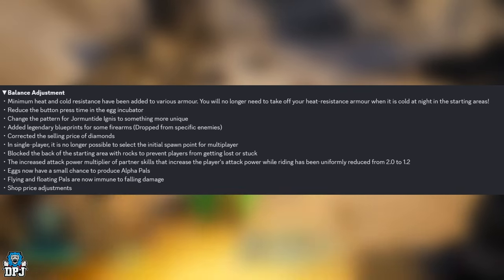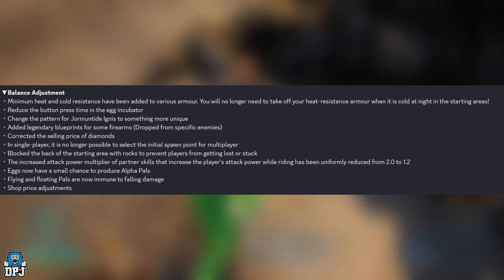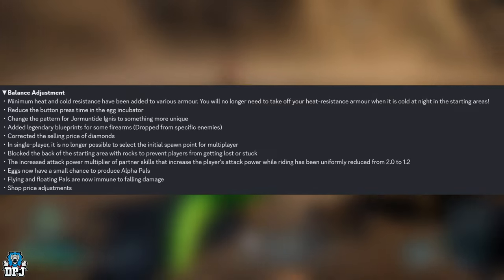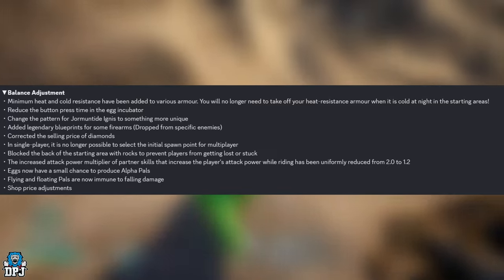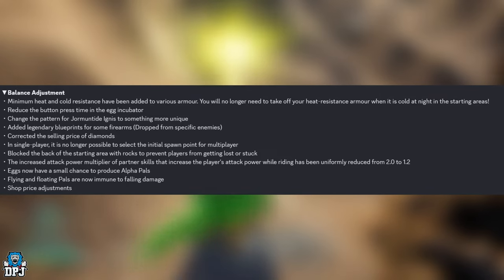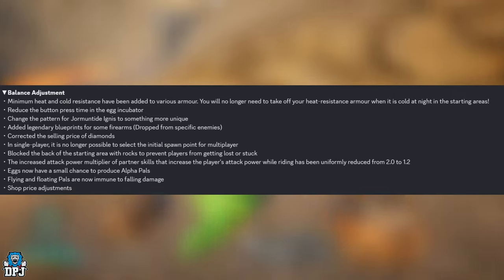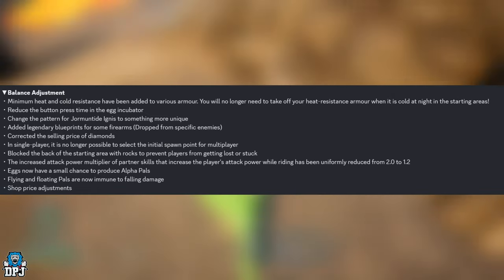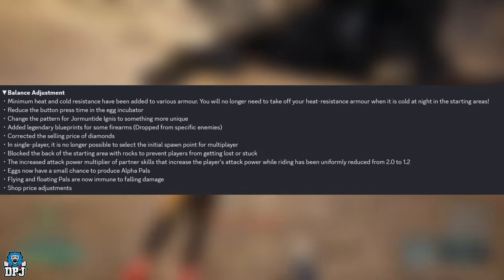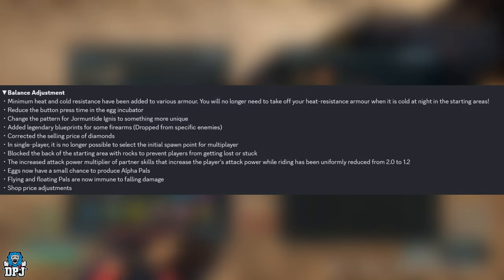For balance adjustments: minimum heat and cold resistance have been added to various armor — you'll no longer need to swap armor when it gets cold at night in the starting areas. Reduced the button press time in the egg incubator. Changed the pattern of Gorirat/Ignis to something more unique. Added legendary blueprints for some firearms, dropping from specific enemies. Eggs now have a small chance to produce alpha Pals — that's incredible. Flying and floating Pals are now immune to falling damage.